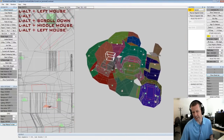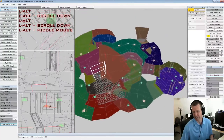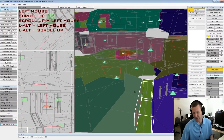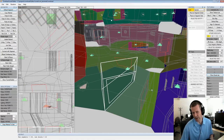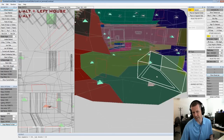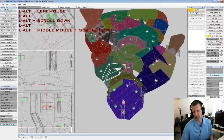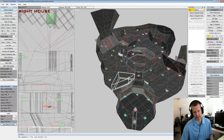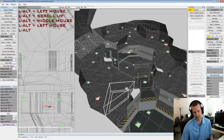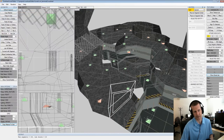Reflection probes take a snapshot of the world around them and use that as an additional rendering tool for doing reflections. That's a quick aside on reflection probes. Let's go back into wire texture mode, turn off the split planes, and export the level - we'll just do challenge mode.